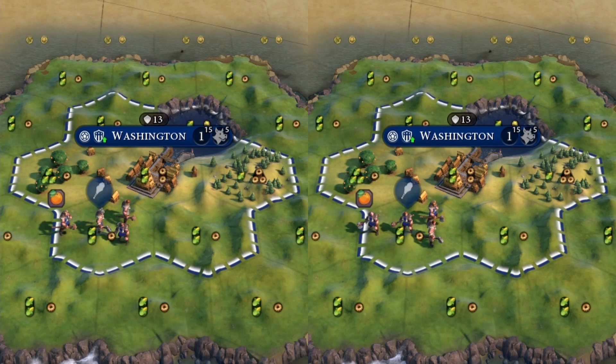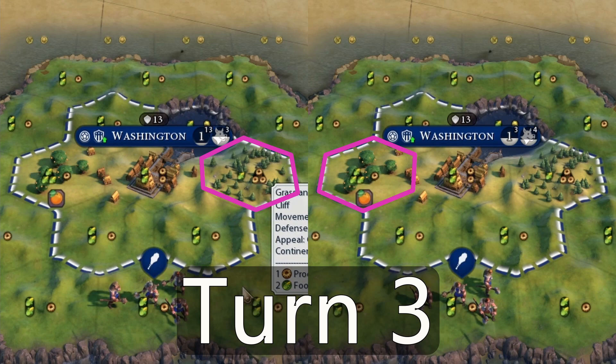Here are two simulations run through World Builder. On the left hand side, we'll work the three production one food tile first, and once the city hits two population, we'll work the three food one production tile. And once the city hits three population, we'll work some random two food one production tile. For the city on the right, we'll do the exact opposite — work the three food one production tile first, and once it gets to two population, we'll work the three production one food tile and go from there.